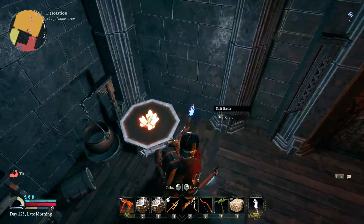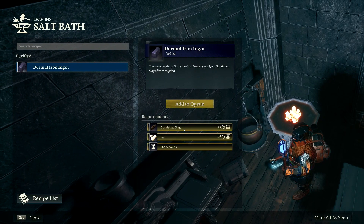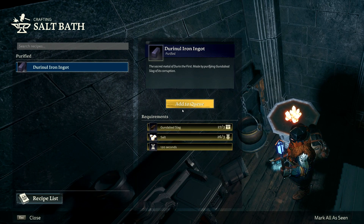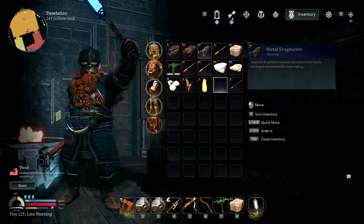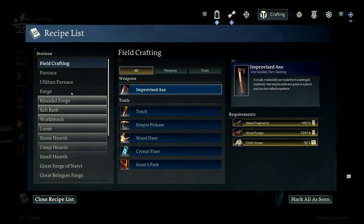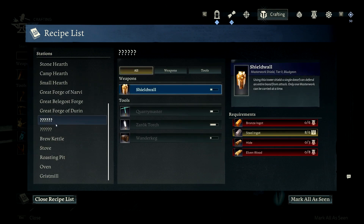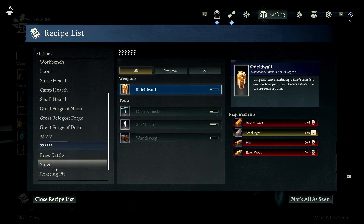We got the Salt Bath made, so we need Gundabag Slag and Salt to make the ingot. Now let me check — what does it take to make the actual axe? Two things we have yet to discover, even for crafting.